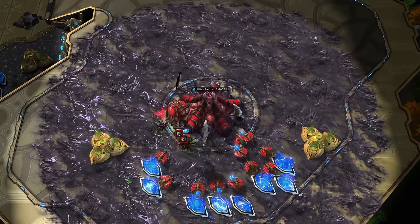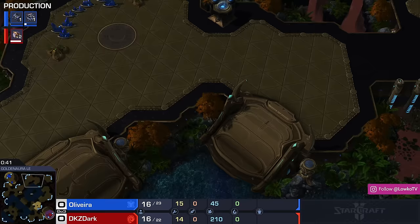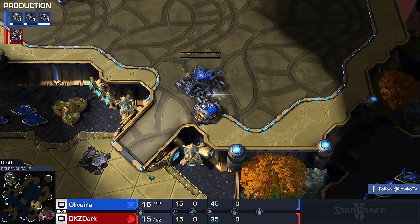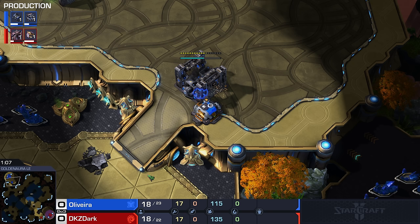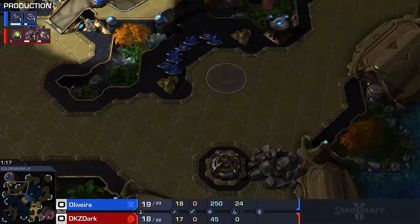It is Golden Aura — easy to identify because the map is golden with a bluish aura around it. There are a lot of golden maps, but with the new StarCraft II map pool — it's been around for about a month and a half — all of the maps are visually very distinct, which is cool. I don't know if they specifically chose maps based on how they look, but there's no denying the maps right now all look a little bit different.